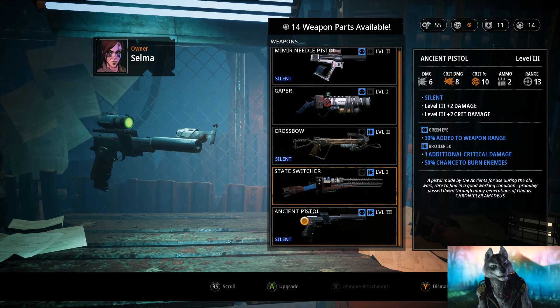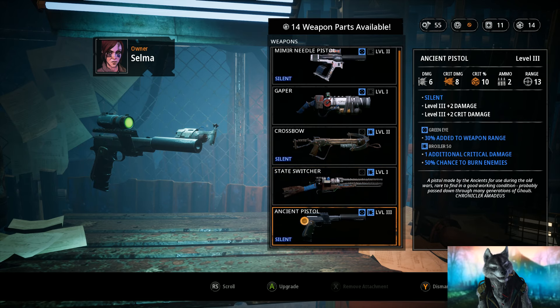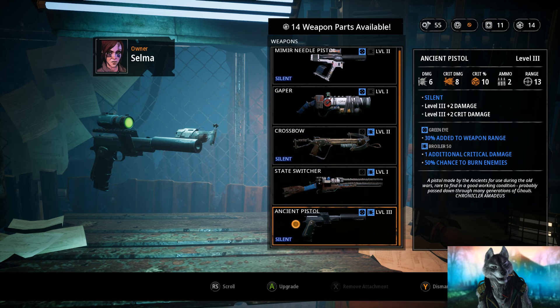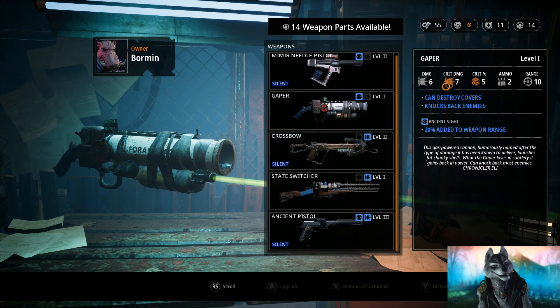I never keep more than 6 weapons — 3 silent and 3 loud — since there's never any chance to use more than 6 anyway during a fight. For that reason I dismantle the guns I don't use, upgrade the weapons I do use, and swap gear around to whatever character I will play at any specific moment.